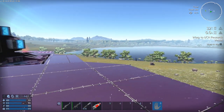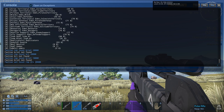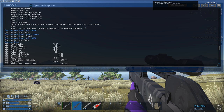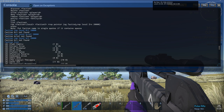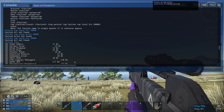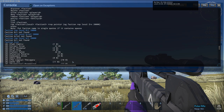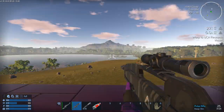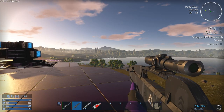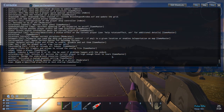I was hoping to show how to set faction reputation, but the faction command doesn't seem to be working with Reforged Eden Atlantis. I tried it a couple of times and even the example the command gives you isn't working, so it's probably broken to some extent in this mod.